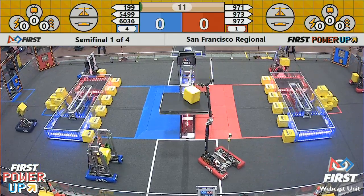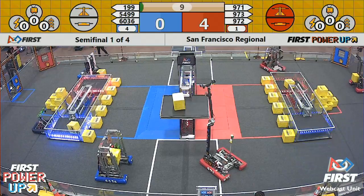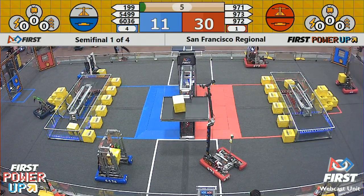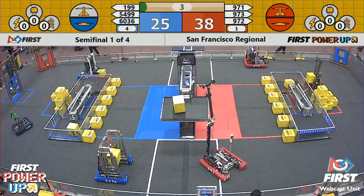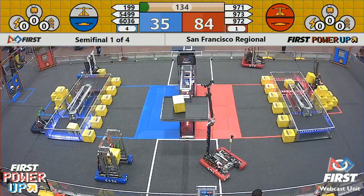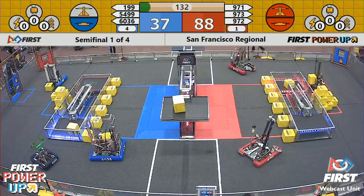Let's see what these teams can do in the auto run sequence. 971 Spartan Robotics grabs the scale right away, both teams also grab their switches right away. One robot is crossing the auto line for five points, trying to get another power cube and keeping that red switch. They don't quite make it — blue and red alliance clearly with the advantage.